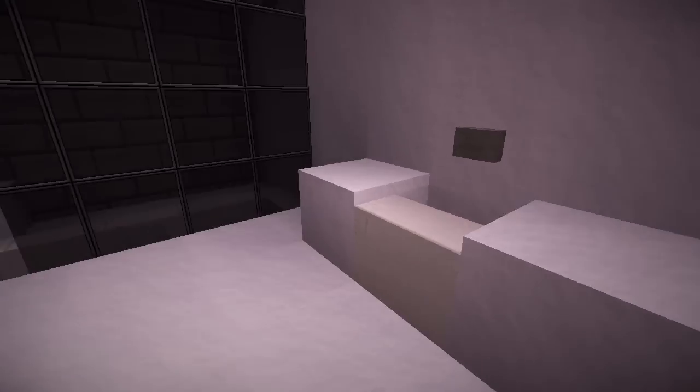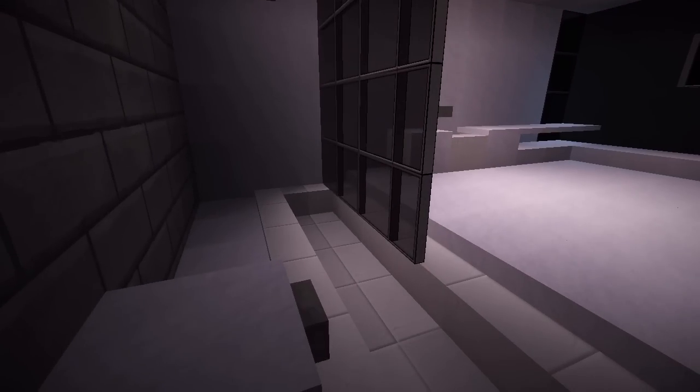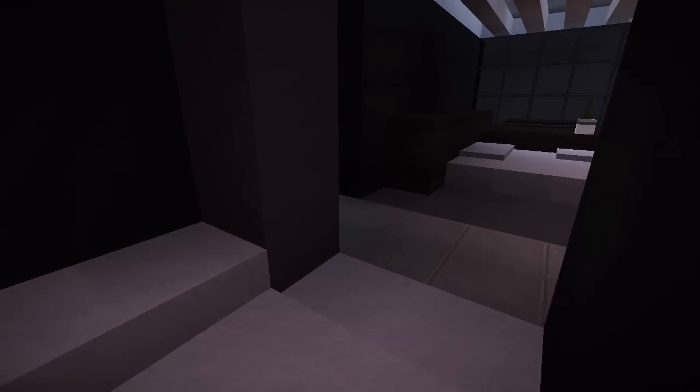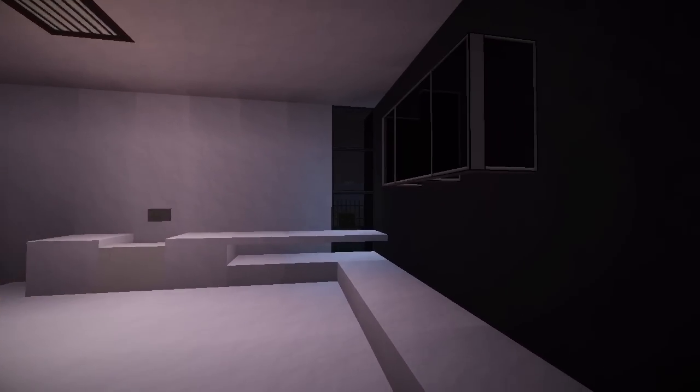We only have one bedroom and an awesome bathroom down here but look how sleek this looks. He's paid good attention to the floor, with all his levels of snow as well - you see that upstairs too. That's why he put the white half slabs on the bottom of the house. And this is like a bathroom cabinet - it's so simple. Just window panes across and then you get three of them.